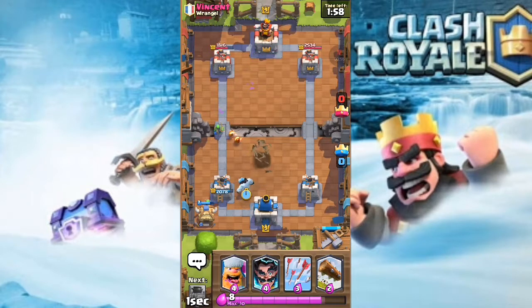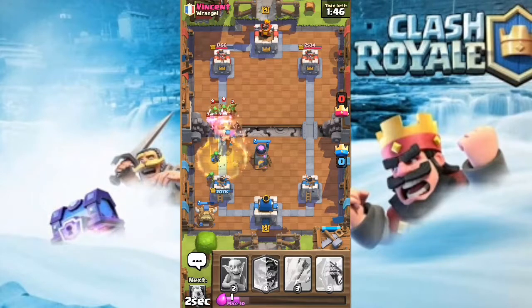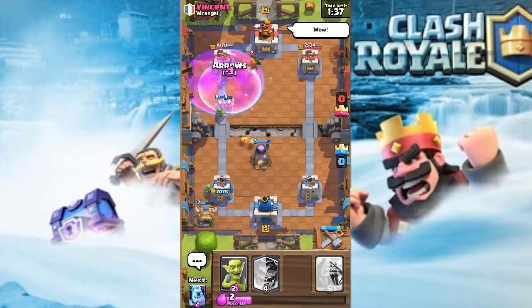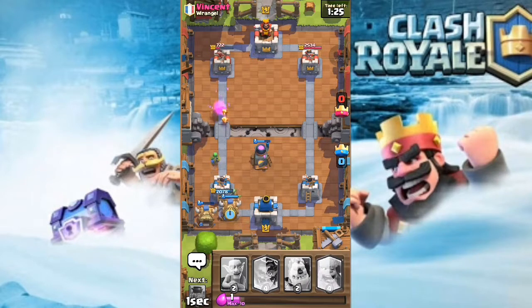Now I drop my ice golem at the back, then a lumberjack behind it. He also has elite barbarians so I just log them away. He drops a heal spell but still misses because I dropped the log there. My lumberjack chips his tower all the way down to 1200 HP and the spear goblins are gonna take out his tower too. I arrow his dart goblin because that's really annoying to deal with - his tower is all the way down to 700 HP.